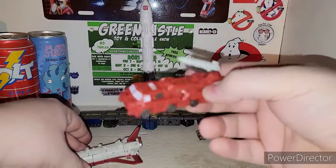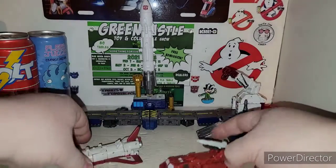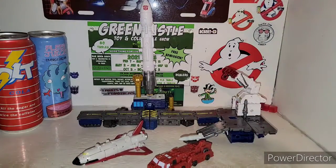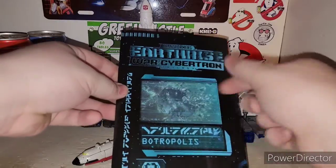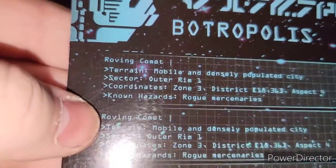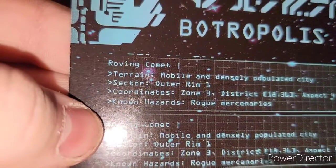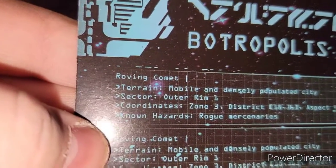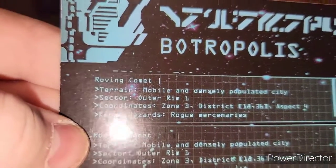Then this set here is supposed to be — one of them is supposed to be Moonrock and Missile Launcher or some shit. In the Botropolis you get a nice little piece of cardboard, and it says Botropolis here: Transformers Earthrise, War for Cybertron, Botropolis — mobile and densely populated city, Sector Outer Rim, Coordinates Zone 3 District, and all that good stuff.